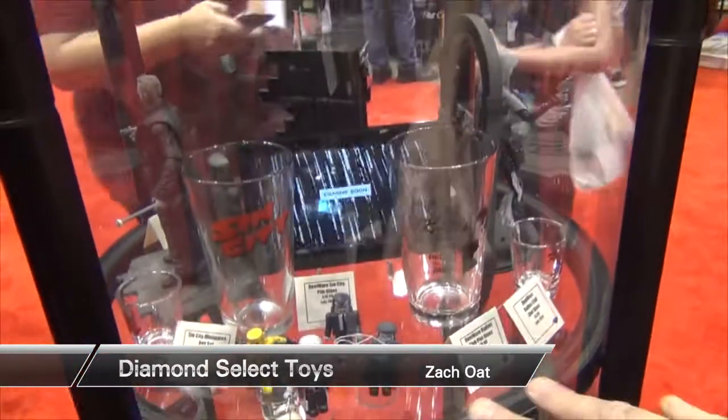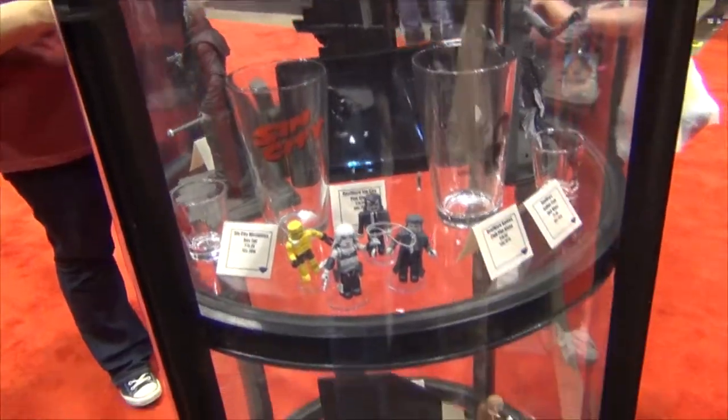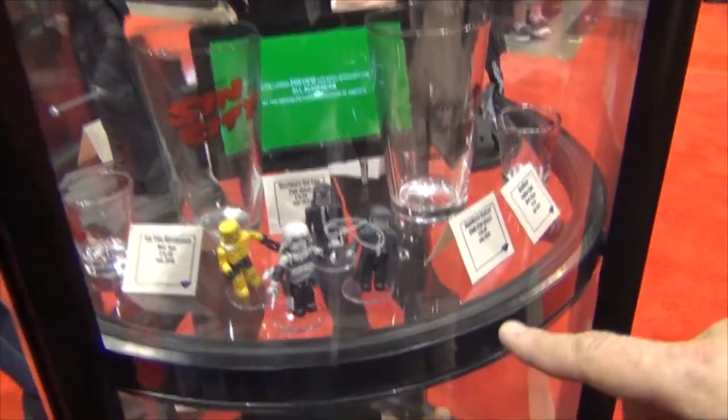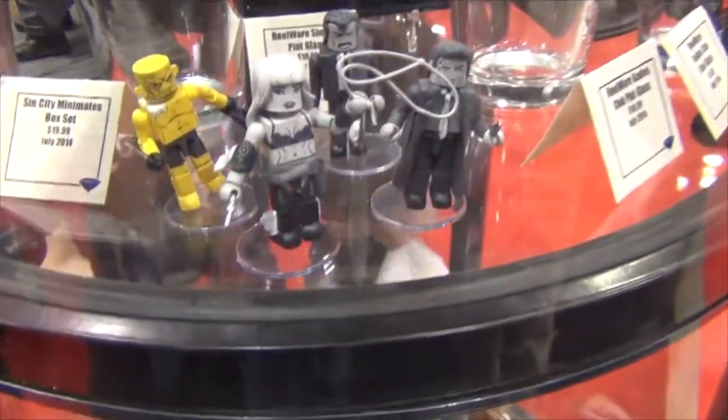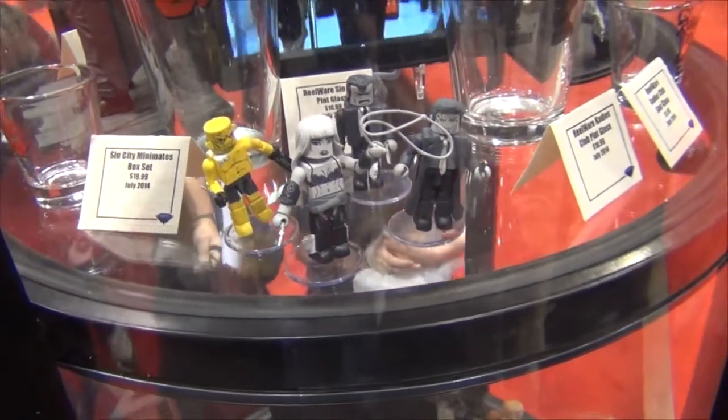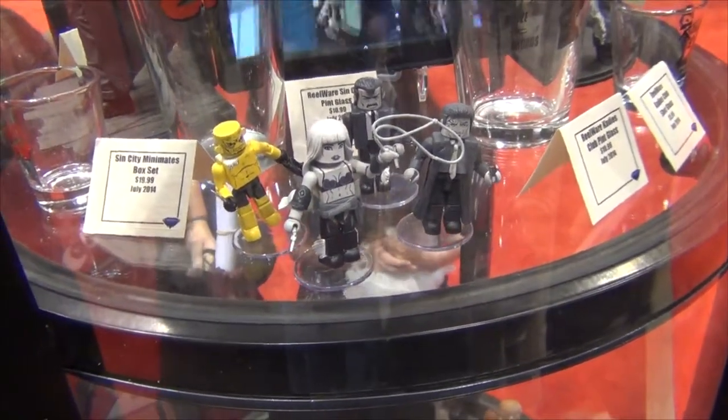Sin City — we just put out a new line of glassware with Sin City, Robo, and Katie Spatico. We're going to do a set of Minimates next — a box set based on the Yellow Bastard storyline, and we've got another one based on The Long and the Hard to Buy, and another one based on Big Fat Kill.